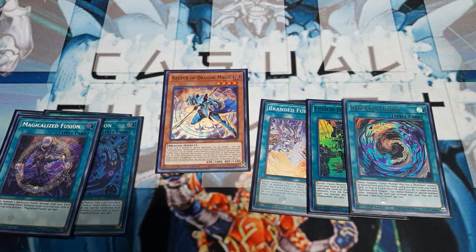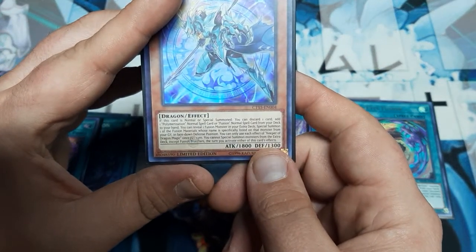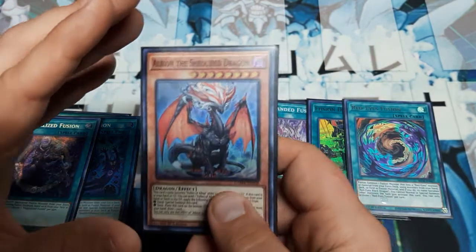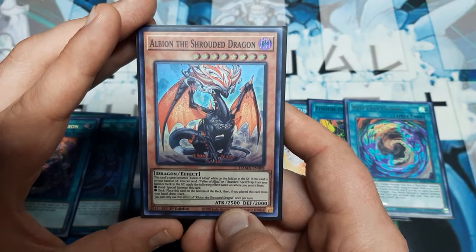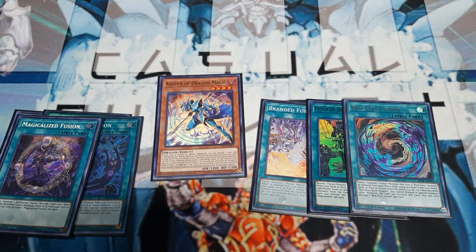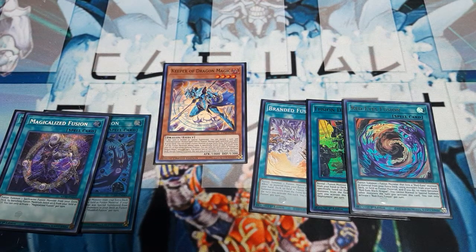One other thing I wanted to mention about Keeper of Dragon Magic: because of his ability to special summon from the graveyard, he was also able to summon Albion the Shrouded Dragon. While Albion is in the discard pile, it is treated as Albaz, and this name change allows him to actually be called back — not just things like Dark Magician and Red-Eyes in face-down defense.